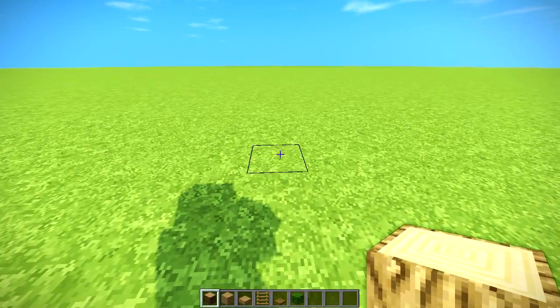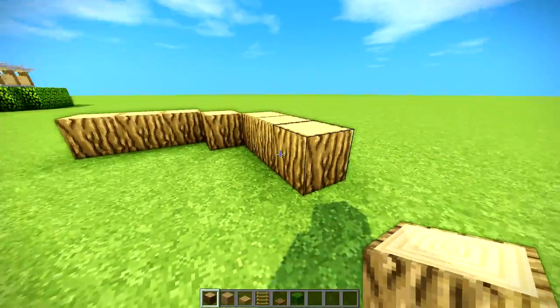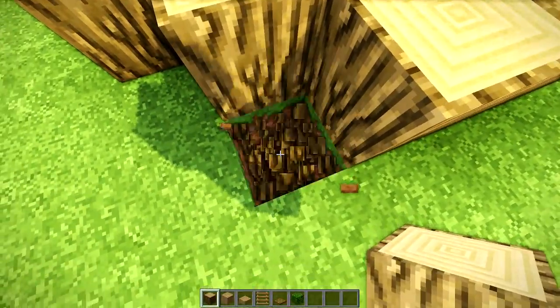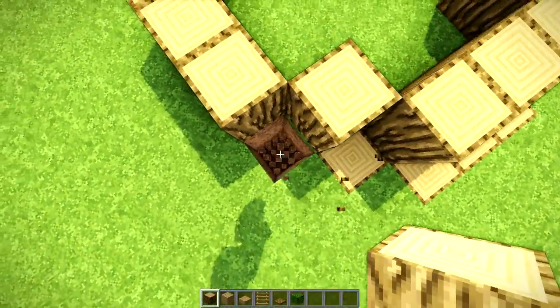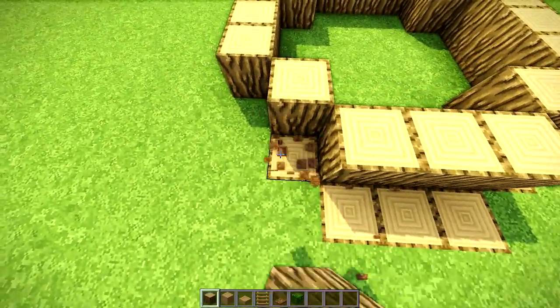For starting off on your simple survival house, you're gonna start by placing three oak logs in a row like this, one diagonally, three, and another diagonal like this. You basically just repeat the pattern and you'll have yourself a little bit of a circle. Then you're going to take logs on the outside. This is completely optional, but if you want it to be mob-defensive in terms of anything but spiders, you're going to have to craft this little outer wall.